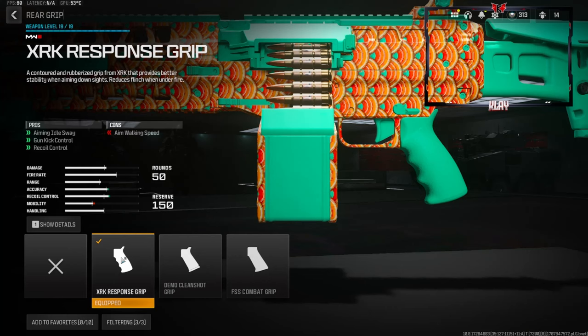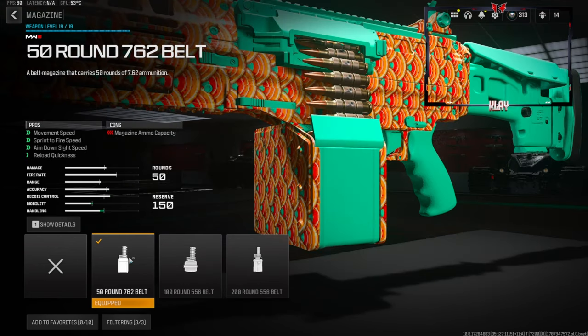On the rear grip we're going to be using the XRK Response Grip — this gives us aiming out of sway, gun kick control, and recoil control. On the magazine we're going to be using the 50 Round 762 Belt. This gives us movement speed, sprint to fire speed, aim down sight speed, and reload quickness.